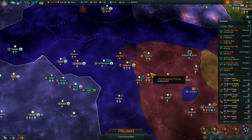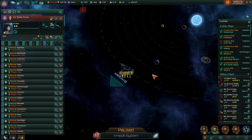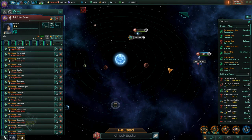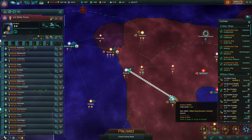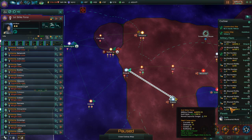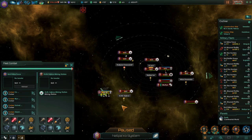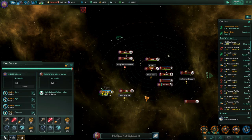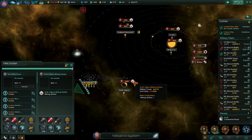Hostile fleet engaged — you have arrived there. There's a planet, an observatory and whatnot, so nothing significantly of interest there. You just head this way. And the other one is second strike force — you have all sorts of stuff in the system here. Take on our mining station.